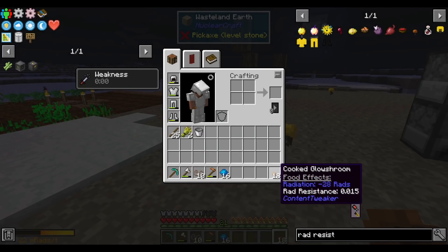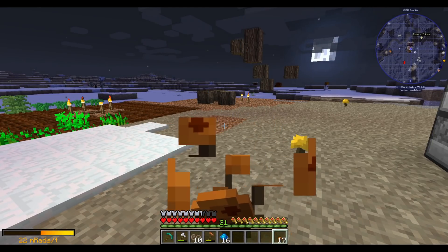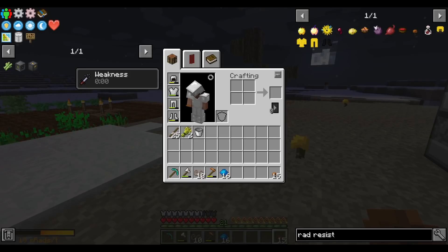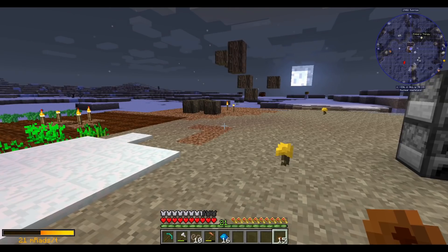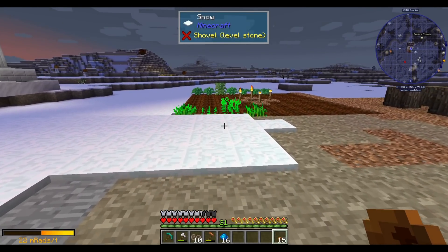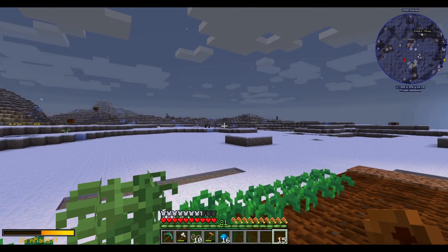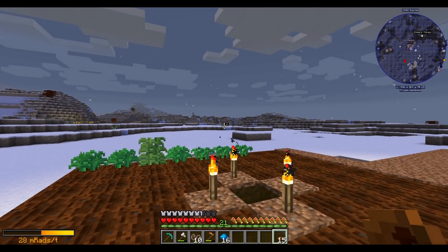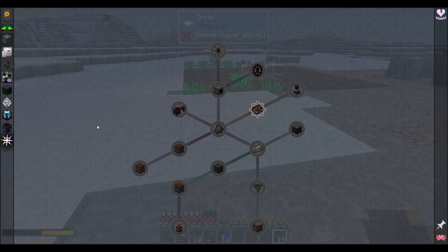Comparing it to the cooked glow shroom — that gives 0.015 — the beetroot gives a lot more. I don't actually know what the unit is, but basically eating these doesn't significantly reduce the amount we're exposed to, but it does bring the bar down slowly. The entire bar is many thousands of rads, so removing 28 isn't a big deal. My goal is to keep it below half, because at half you get mining fatigue, and that's really obnoxious. Weakness I can deal with, but mining fatigue — no thanks.